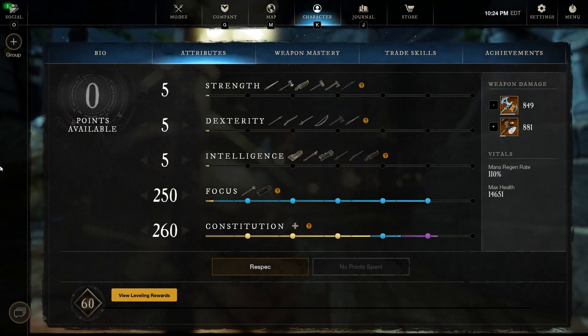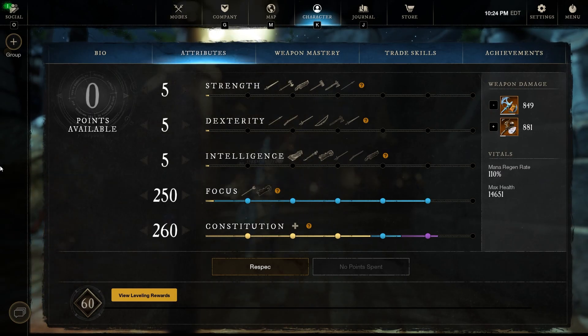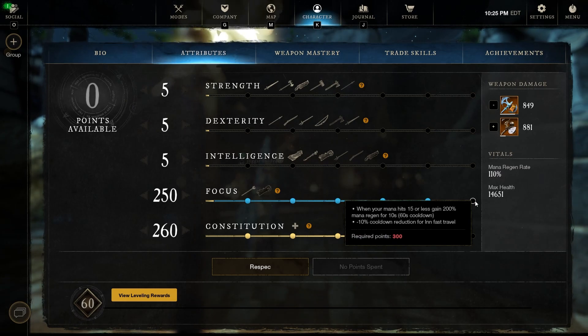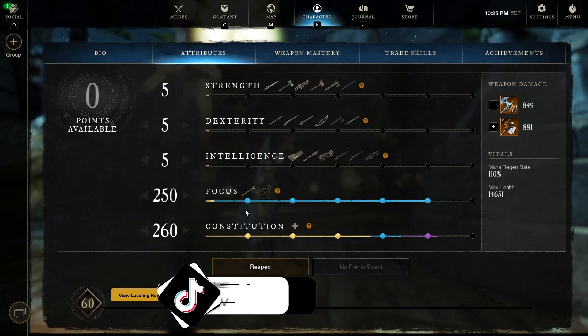Now as far as stats — before you guys start flaming, hear me out. When you go in there with light as a healer, you're going to be pumping out some pretty good heals, so you can really afford to play around with the stats. You don't absolutely have to hit 300 focus. When you hit that 300 mark it's a mana thing — when your mana hits 15 or less, gain 200% mana regen for 10 seconds. But you're going to be popping mana pots the whole time anyway. Mana regeneration isn't really an issue — what is an issue is survival. With a small amount of constitution, it is really tough to survive.